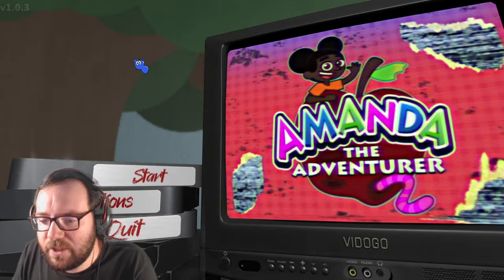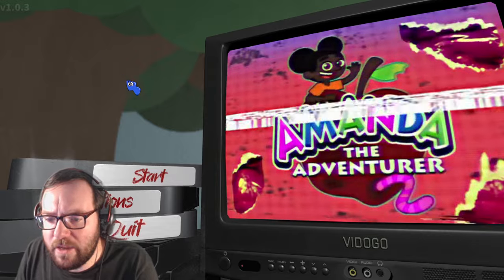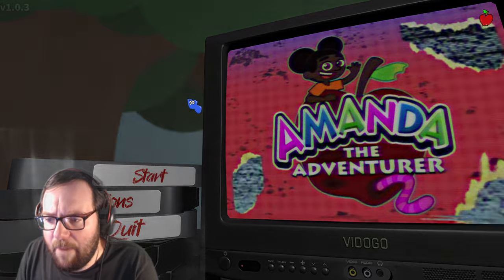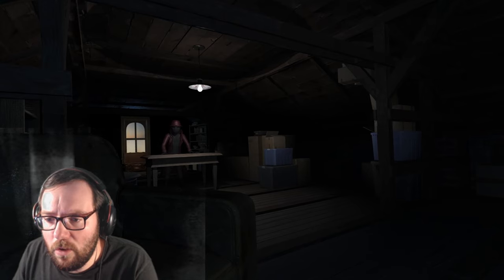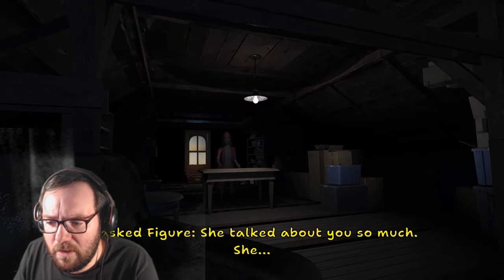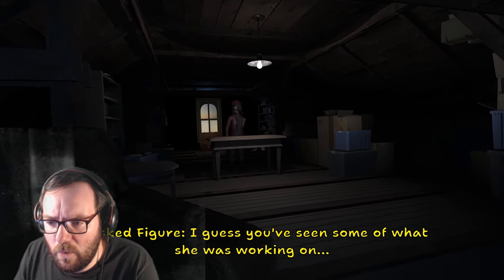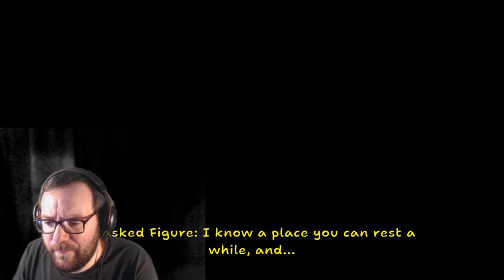Welcome back to another horror game — this is Amanda the Adventurer 2. We played the demo version a while back, but this is the full version which officially came out not that long ago, so we're going to play it and see what happens. The game uses an autosave feature. A character tells us about Riley and Kate, who were really close — she was really proud of you.